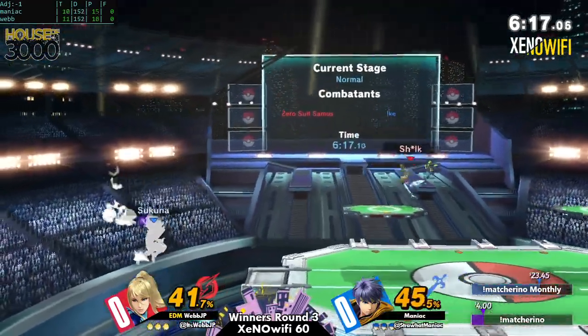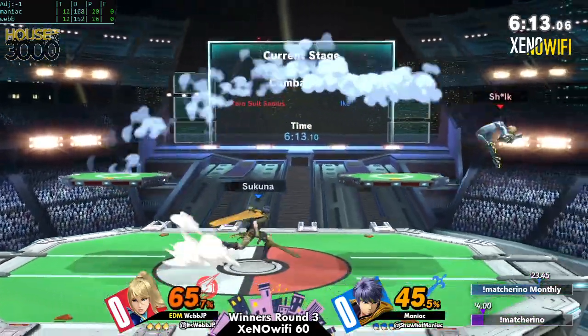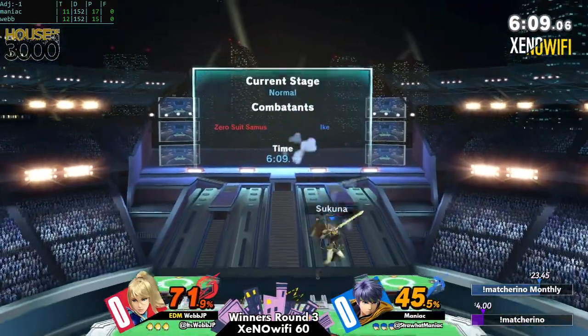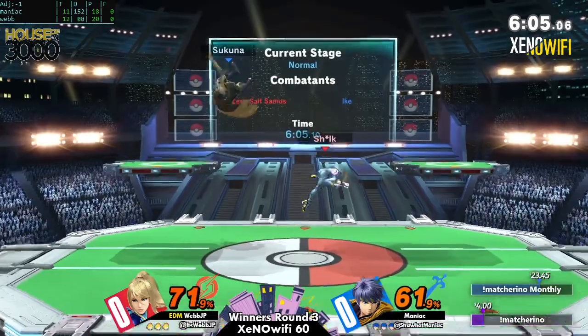He has to read where ZSS is going to be, and ZSS is fast enough to react to Ike. We already saw that at least a few times — Webb sees a missed button from Ike and he's just in range, he can just punch.